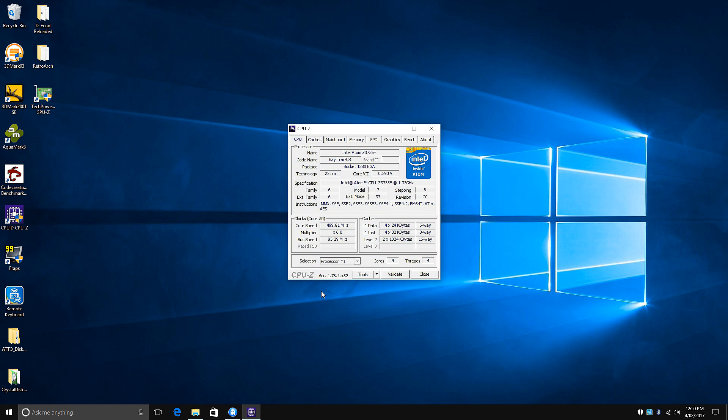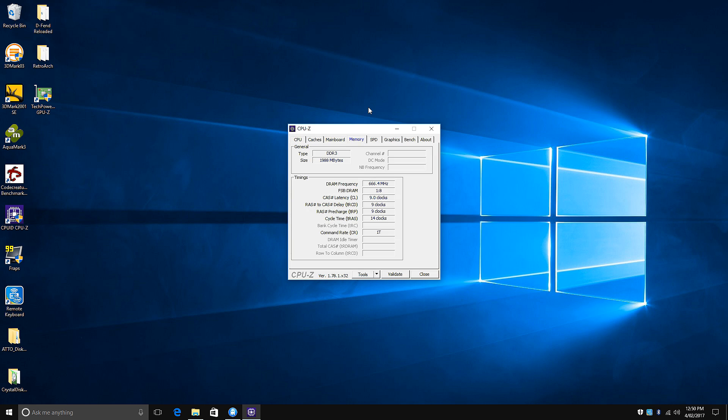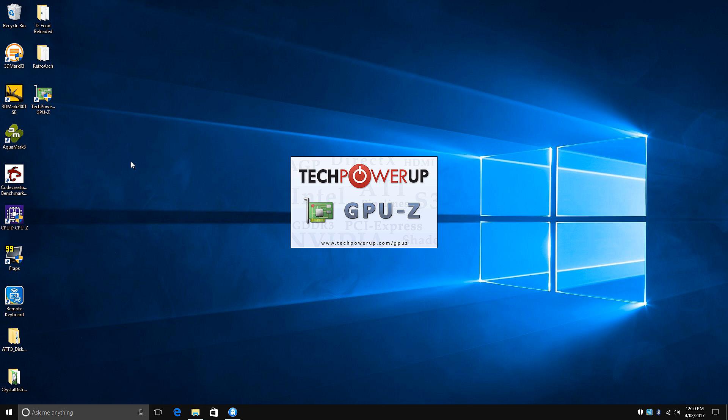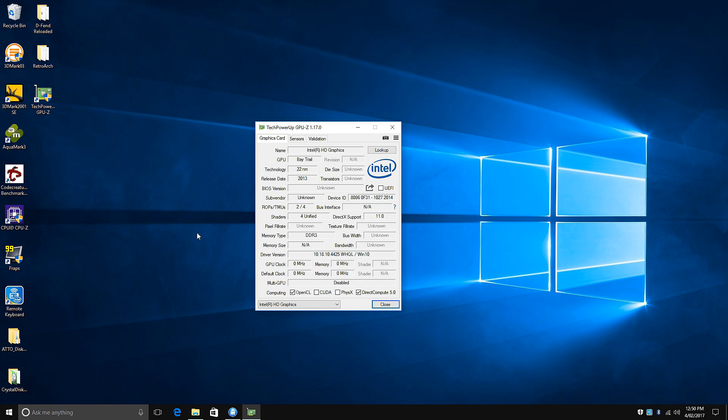The MiGoPad T05 comes with an Intel Atom Z3735F CPU which has a base clock speed of 1.33 GHz and can turbo up to 1.83 GHz. It has 4 cores and there's also an Intel HD graphics card. It comes with 2 GB of RAM, 32 GB of eMMC storage, and pre-installed Windows 10 Home.